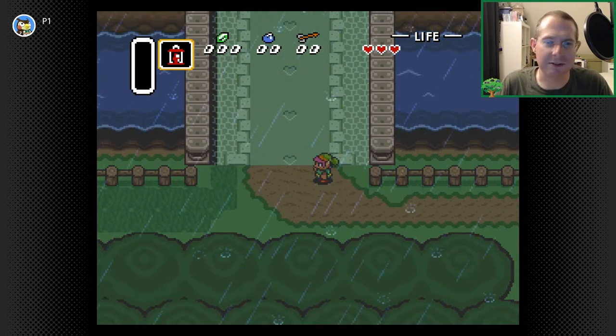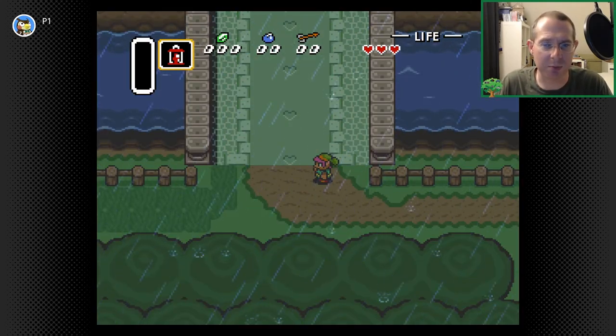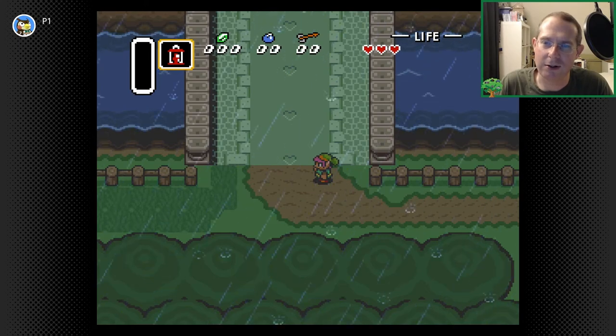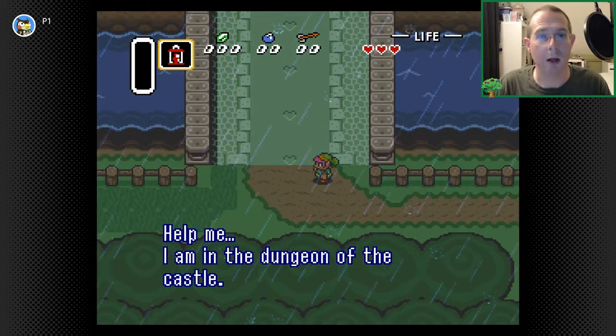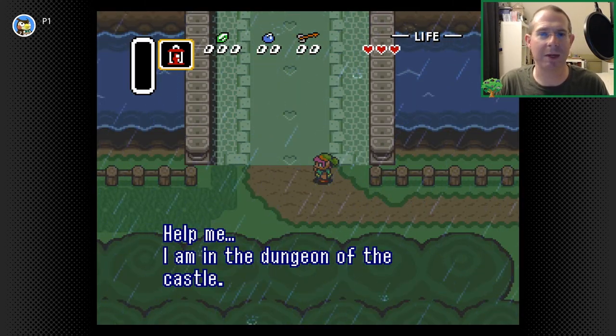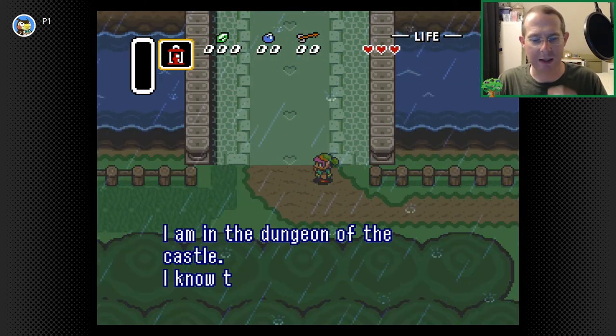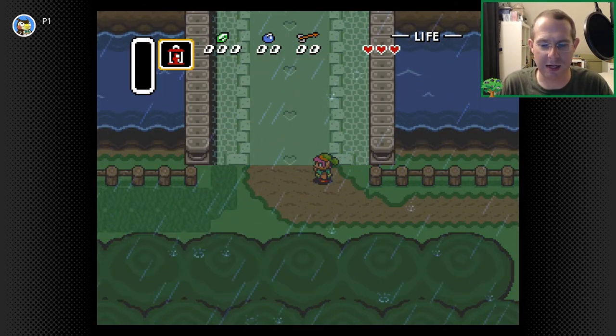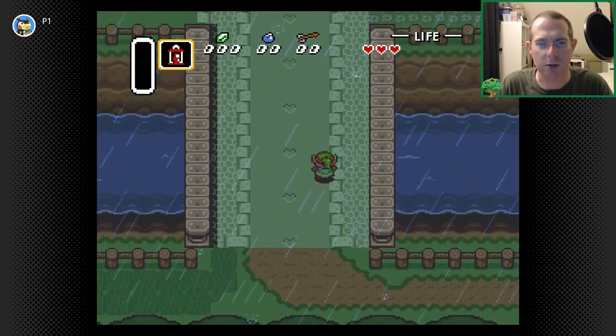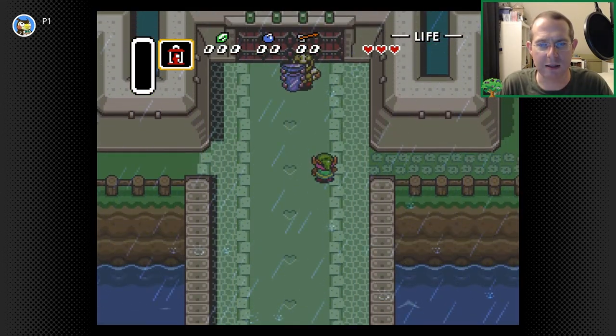This right here, I like to think this is intentional — the hearts along the bridge, kind of representing the hearts from when you picked up the pots in the house. Good example of trying to get you moving along. 'Help me. I'm in the dungeon of the castle.' Another message. I took too long. I know there is a hidden path from outside of the castle to the garden inside.